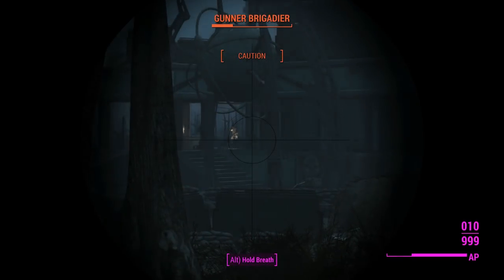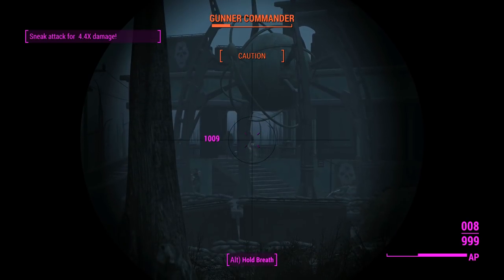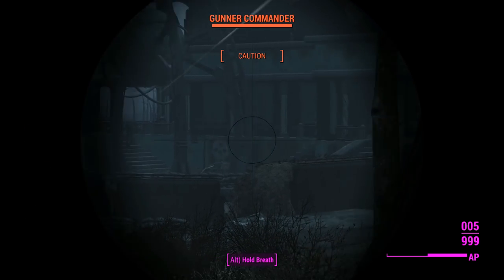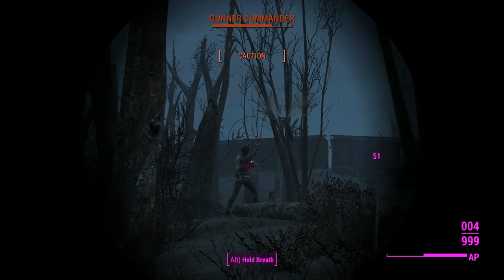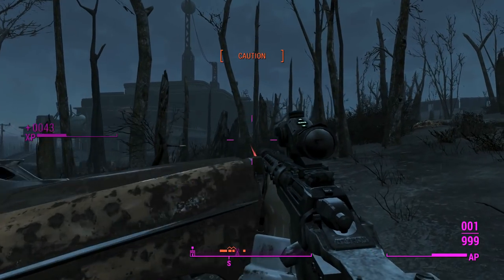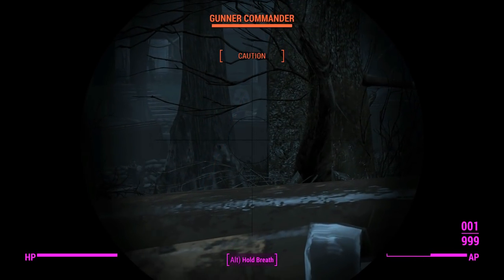Once we get our reloads going, we can actually regenerate some AP, which is nice. It's pretty much smooth sailing — if we can actually manage to get a headshot on these guys, we can drop them in one. High torso seems to be almost dropping them now. That gunner is currently in an aggroed state, so no sneak attack crits for him. But that Blood Bug managed to actually keep him off us for a bit, which is nice.